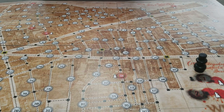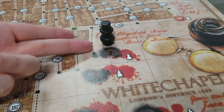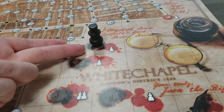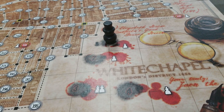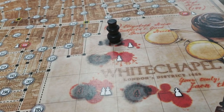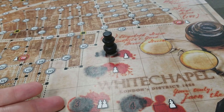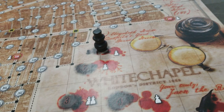To set up the game, lay out the game board and set one of the Jack the Ripper pawns on the first night. The game will be played over four rounds corresponding to the four nights of murders in Whitechapel, London by Jack the Ripper. The four nights are all in 1888: August 31st, September 8th, September 30th — where two murders took place on the same night — and finally November 9th.